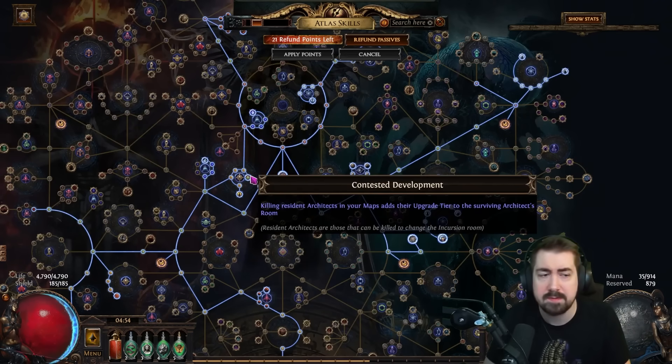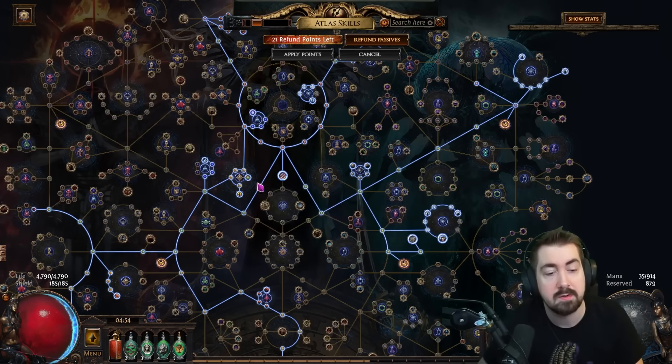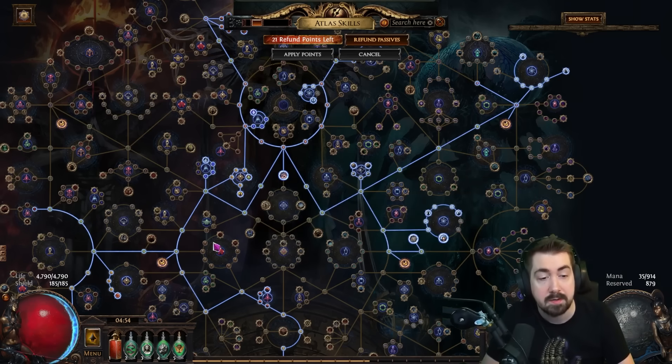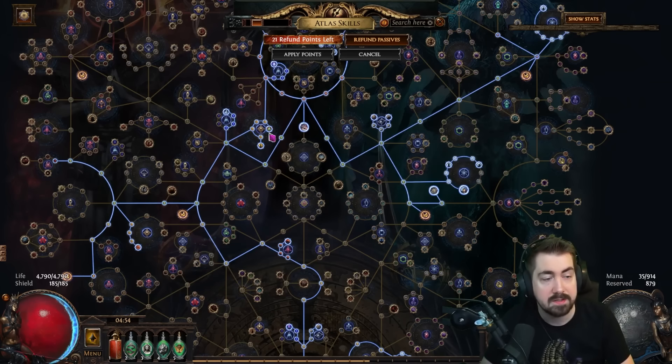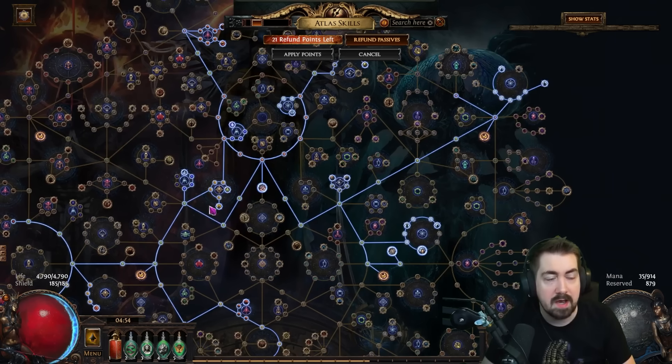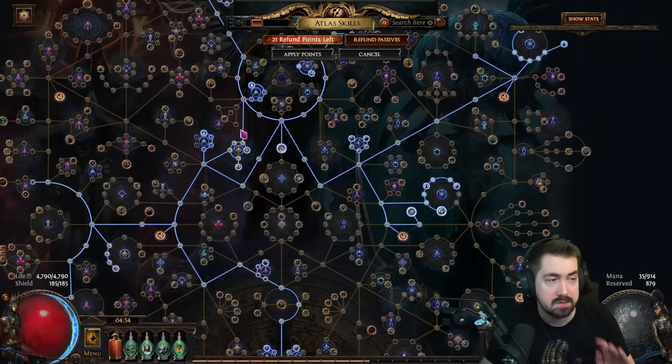Incursion is absolutely something you do in low tier maps, though it is a bit of a slow mechanic - it will make things a lot slower. I really need the corruption chamber, so I have nodes to make my missions more efficient and to upgrade more, but that's mostly to farm double corruptions. I usually prefer Incursion in low tier maps - there's no benefit to high tier maps since all I want is corruption chambers.